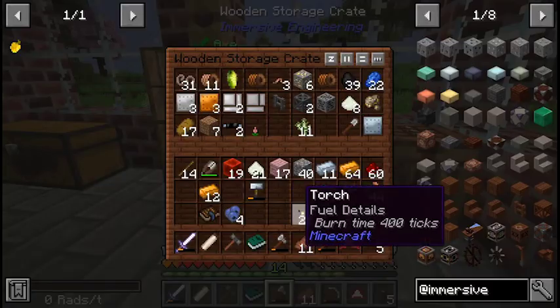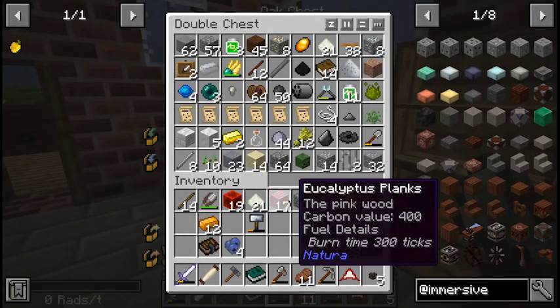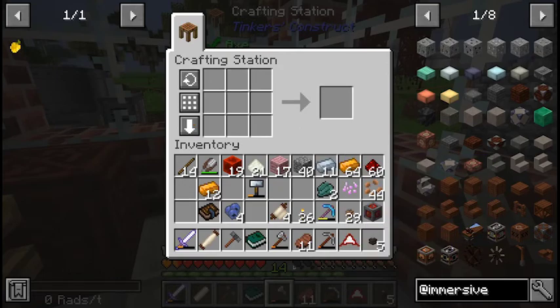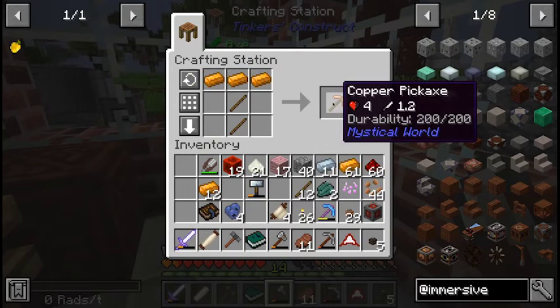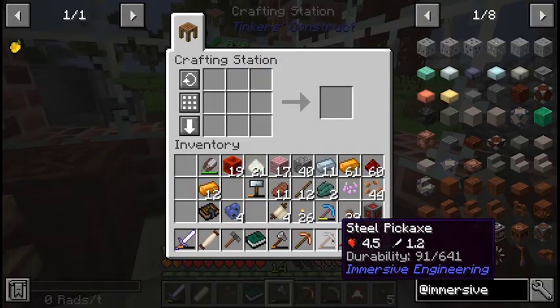91 more blocks — not likely to get me anywhere with that. Well, we'll just take those sails for now. And we will make a copper pickaxe — yes, we can. 200 durability. Slow. We also got the diamond one with efficiency.